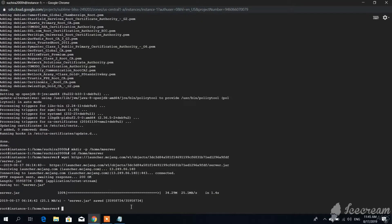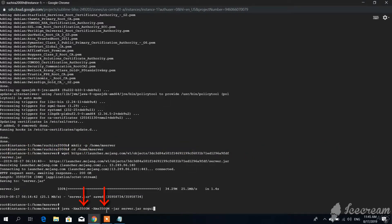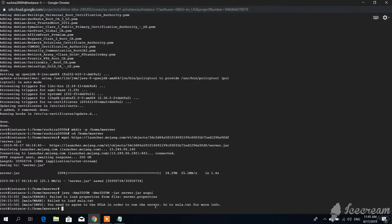As you can see, the server JAR has been downloaded. Now we're going to run that file using this command. Type in the amount of RAM you want to allocate — I'm going to type 3500 megabytes — and hit Enter. You're going to get an error message; don't worry, we're going to fix it. First, let's see what files are inside our newly created folder using this command.